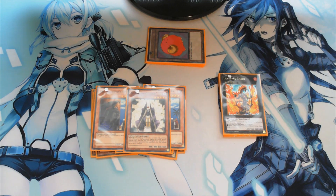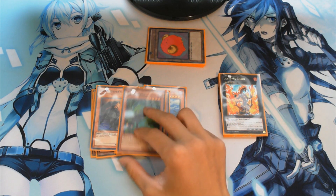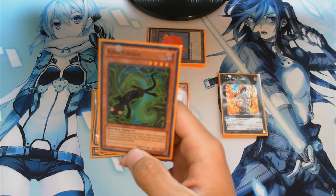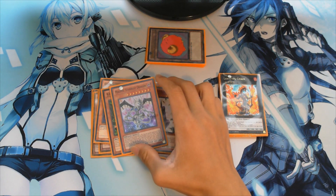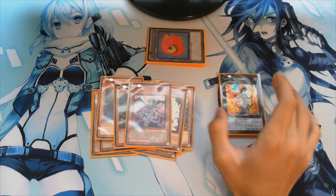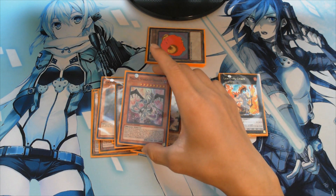You can use Summoner's Monk to special summon Fossil Dino, and then basically your opponent can't do anything if you have the right trap cards. Next we have Kagetokage — its effect is also really good. When you normal summon a level four monster, you can special summon this card from your hand. Next we have Malefic Stardust Dragon, which you special summon by removing from play one Stardust Dragon from your extra deck.